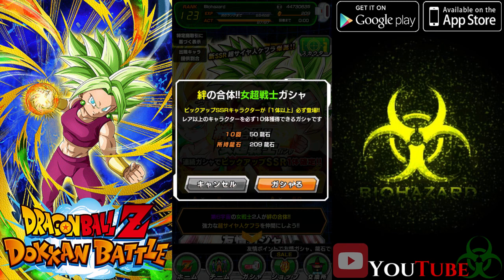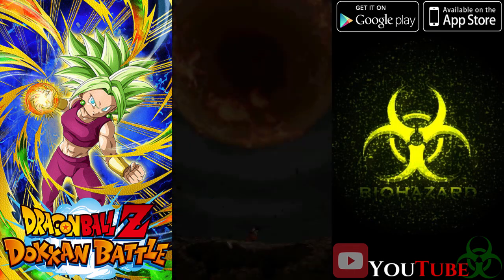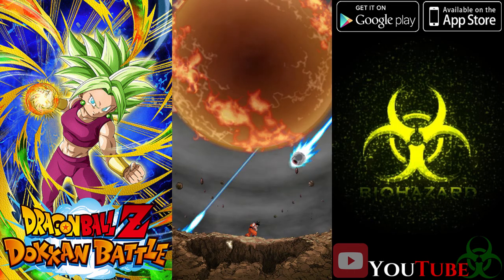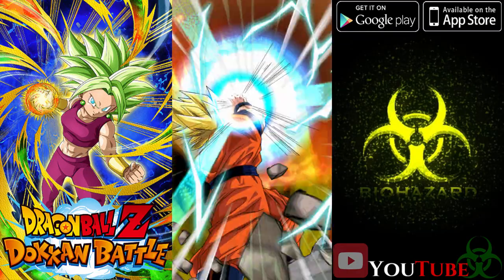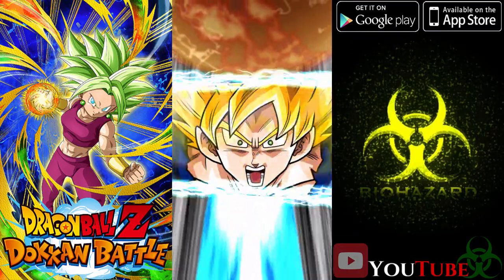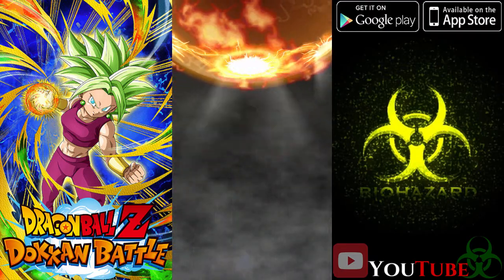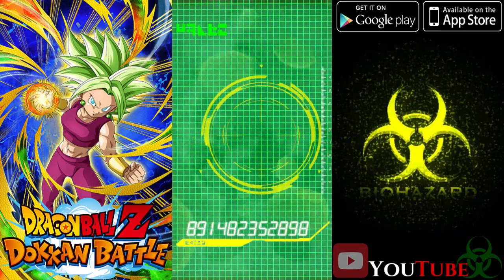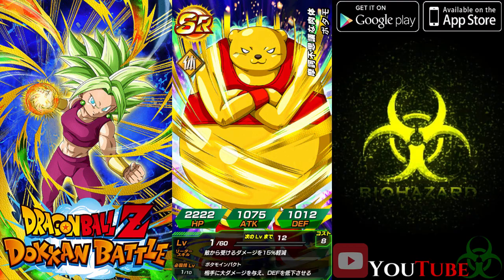We're gonna get SSRs - we're just hoping to actually get maybe the same one all four times. That would be perfect. Here goes nothing. For once I'm actually looking for the exact same dupe over and over, which tends to happen on characters I just don't want. On this one we're trying to max out a character - any character. I'll take Kale, Caulifla, Kefla. Honestly I just want to max out one of the characters.